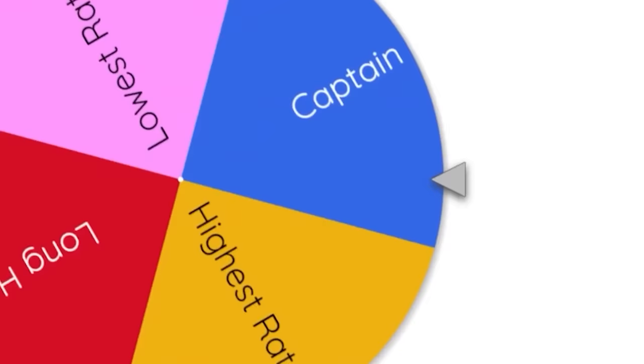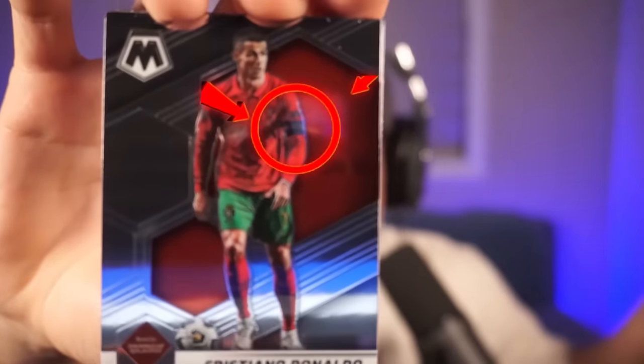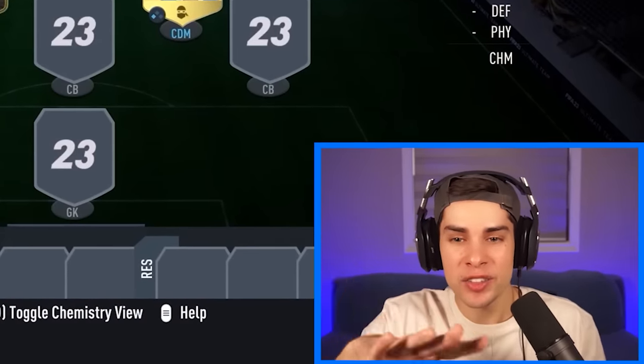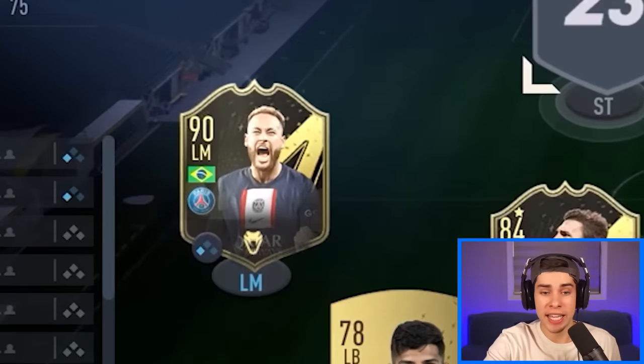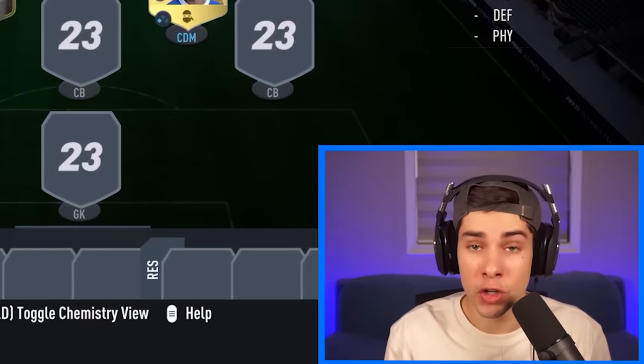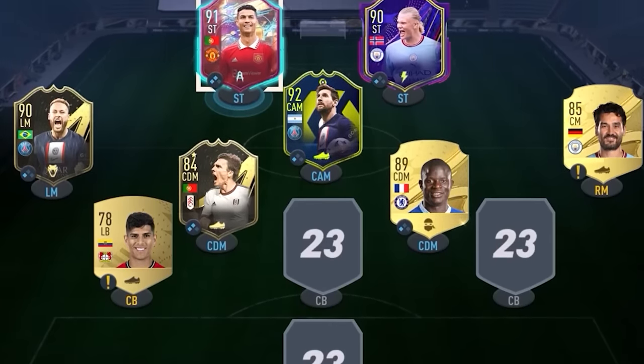Four packs left, four categories left - 'captain.' From this pack we need to take a player with the captain's armband. We got Benzema - no armband. Frederick - no armband. Oh, does he have the armband on? We're using Cristiano Ronaldo! To get Ronaldo into this team I've shifted some things around - Neymar on the left mid, Godin on the right mid, and now we're adding Ronaldo as a striker. What a beautiful team!